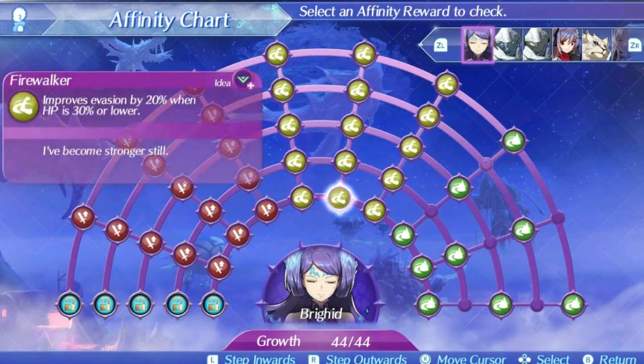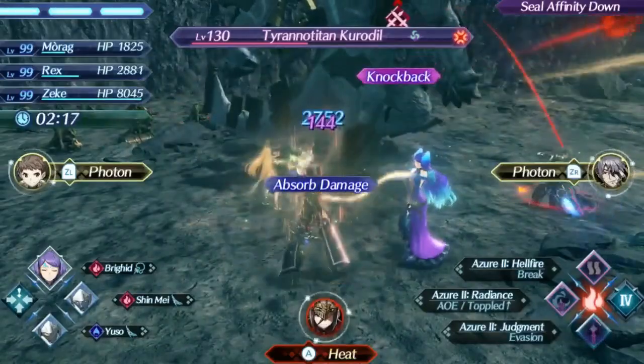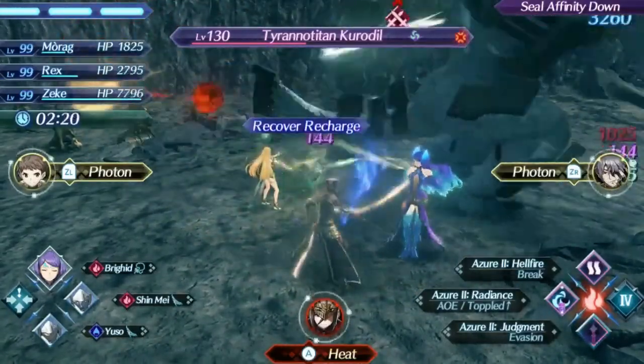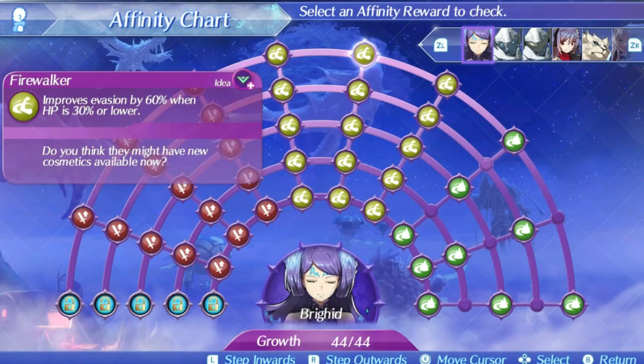The second skill is Firewalker. At level 1, when Brigid falls below 30% health, her evasion will be boosted by 20%. This rises up to 60% at level 5, and this is a pretty good skill for a tank. If Brigid ever manages to get low on health, this is a nice little emergency system to boost your evasion further and keep her alive as long as possible. It also stacks nicely with other sources of evasion boost like Mithra's Foresight, and it is even more effective the more agility you can manage to get on Morag. Combined with her good defensive capabilities, it makes her a pretty difficult blade to take down.